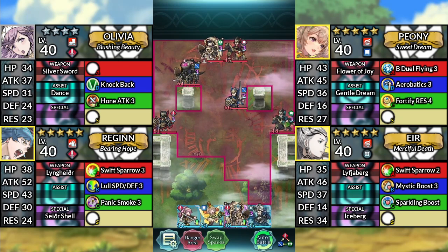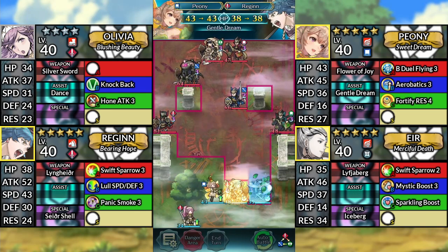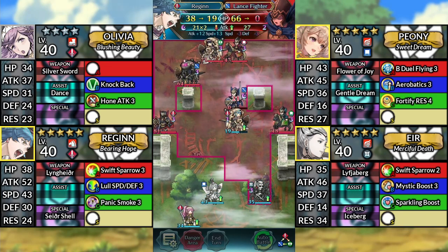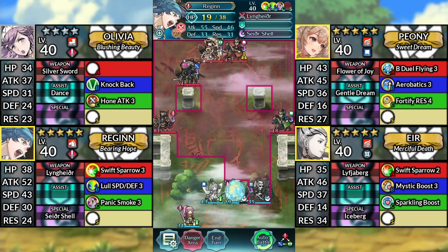For turn 1, move Eir and Reginn up 1 space, then move Peony up 1 space and dance Reginn. Move Reginn up and attack the Lance Fighter, then Canto down. Afterwards, end your turn.